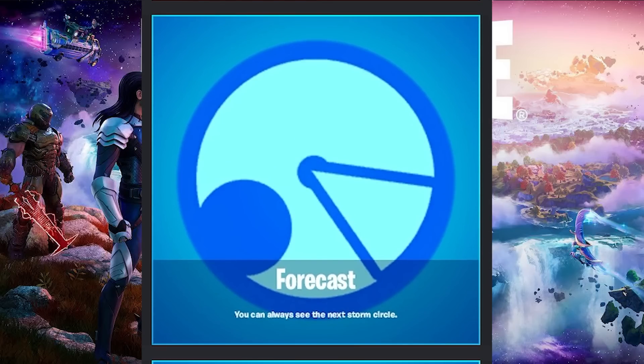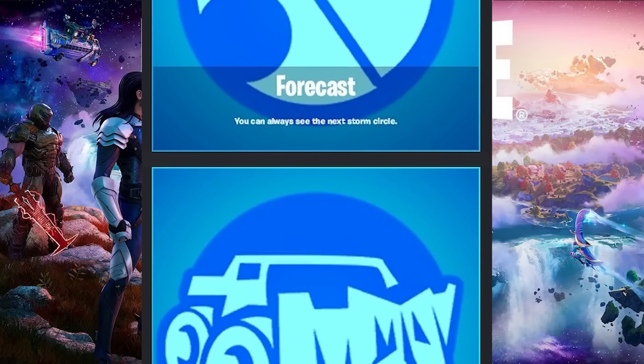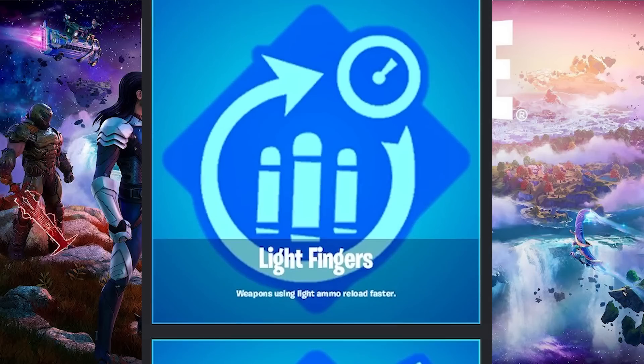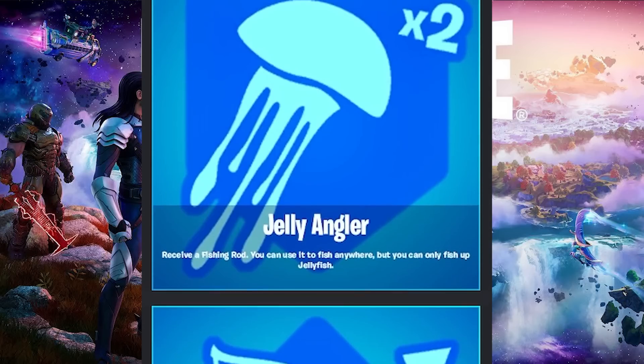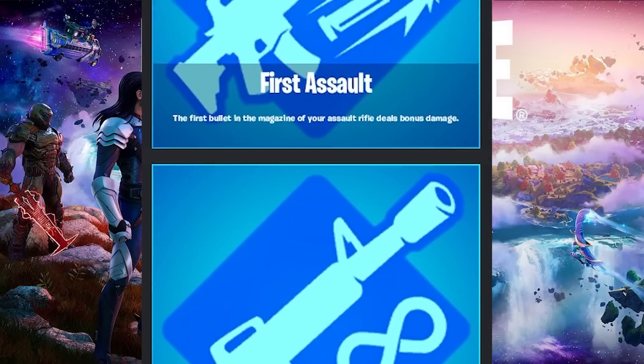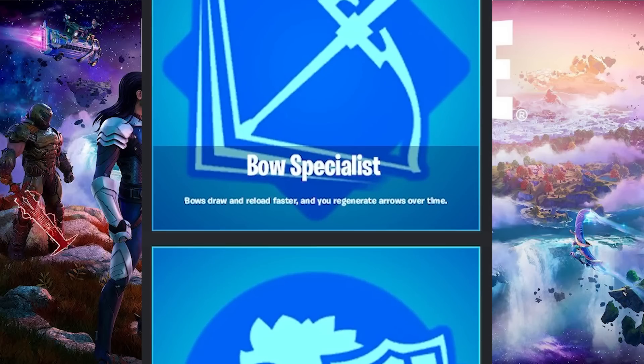For our penultimate, aka second to last augment, we have Forecast, and this one is literally just that you can see the next storm circle. An incredibly useful augment that will allow you to always stay one step ahead and make sure you're not falling behind on the storm zones. And then our final augment is Tricked Out. Entering a car or truck applies chonkers and a cow catcher to it — a very fun augment that allows you to vibe around in any car you find. Now you've got an incredibly powerful vehicle with not only the cow catcher to break structures, but also the off-road tires to go effectively anywhere. So those are all 22 augments in Fortnite Chapter 4 Season 1. If you want a full breakdown on how they work in-game, check the video linked at the beginning or in the description. If you enjoyed the video or found it helpful, please consider leaving a like and subscribing to the channel — I hope you all have an amazing day and I'll see you in the next one.